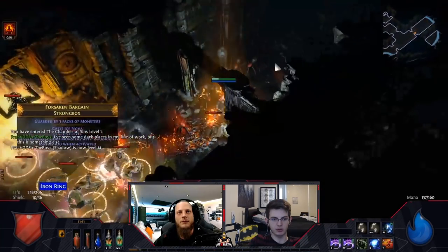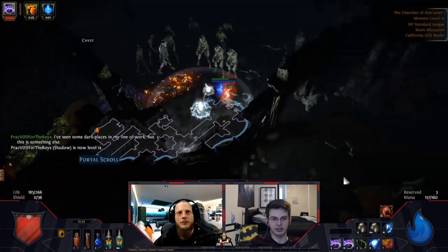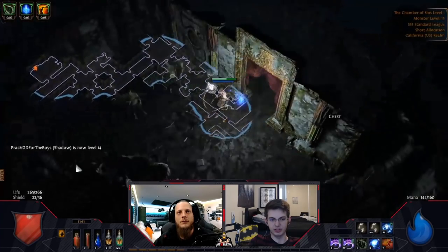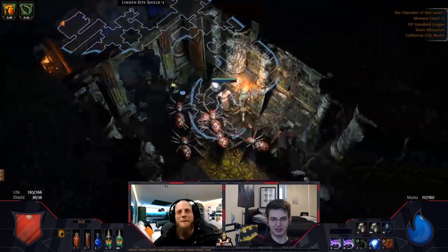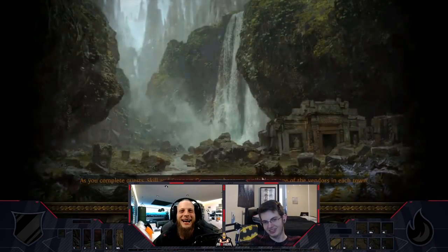Here I look around for a Scroll of Wisdom so I can ID this. It's kind of risky in hardcore. I decided to do the thing where you open the box and then just dash away. Doesn't always work - you can desync backwards, kind of scary. A freeze exposed box - but if you're softcore, you don't have to worry about it too much. You just die and you're like, that was freeze.